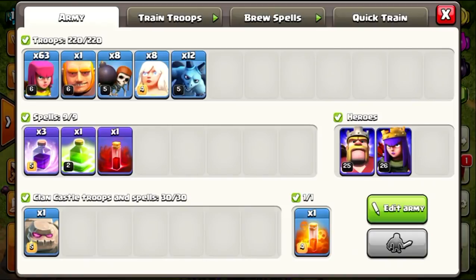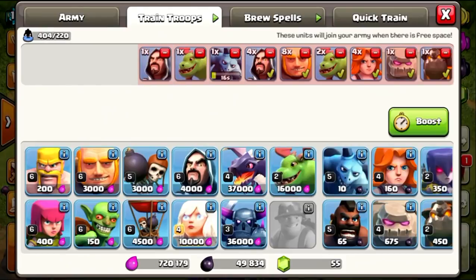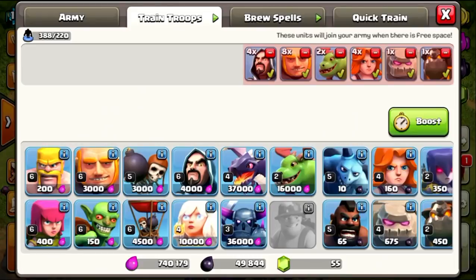For this example, I've got my army already cooked, my spells already cooked, and my Clan Castle is already filled. The cool thing is you can go ahead and train your second army in the background. It will be completely cooked so that when you're finished with your current army, the queued one will instantaneously become your next army. You don't have to wait at all. You can manipulate units, move them to the front or back, which makes farming a lot more efficient.